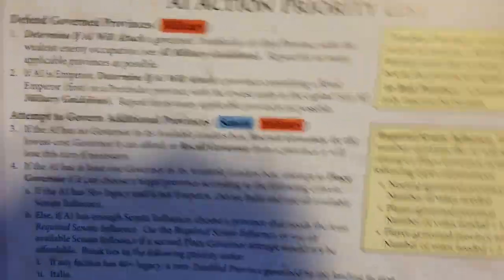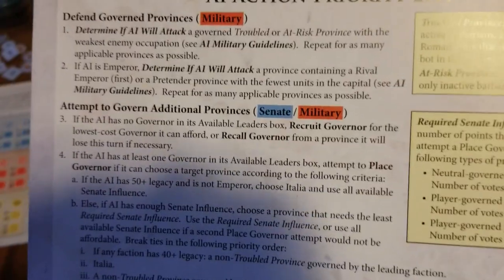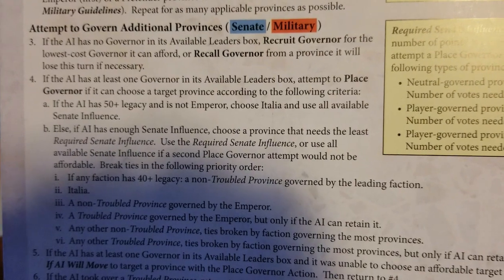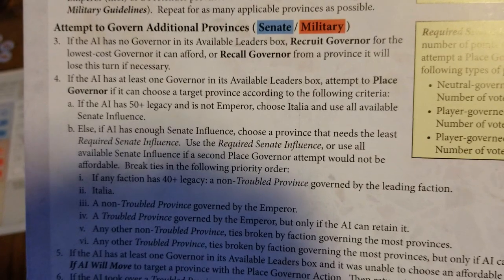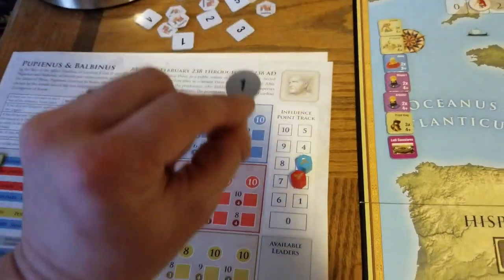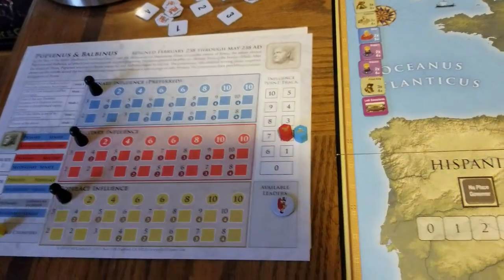The first thing you do is go through the military section because we have military points to spend. Will we attack? We don't have a way to attack yet — skip, skip, skip. See how easy that is? Then you attempt to govern. If there's no governor in the leader's box — and there currently isn't — you basically try to recruit a governor. You look and say, I have a one-cost governor. It costs one point, so you place it. That drops the influence down by one to cover the cost, and the governor is placed and ready to go.